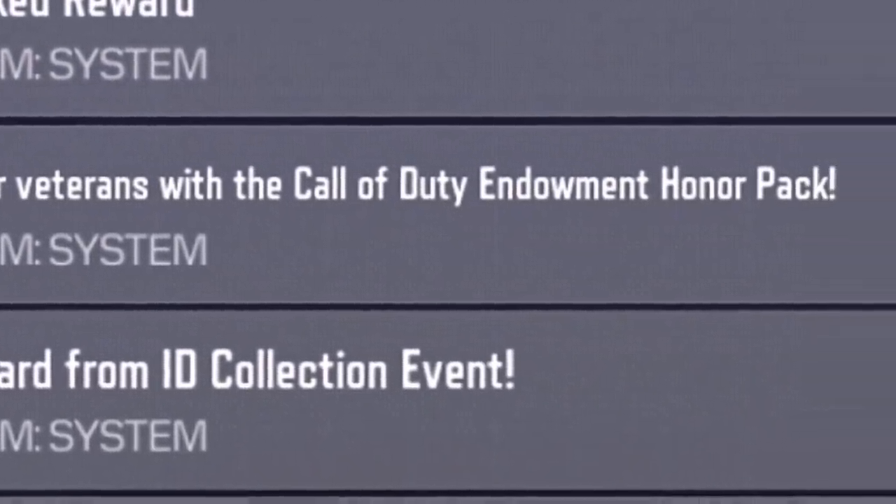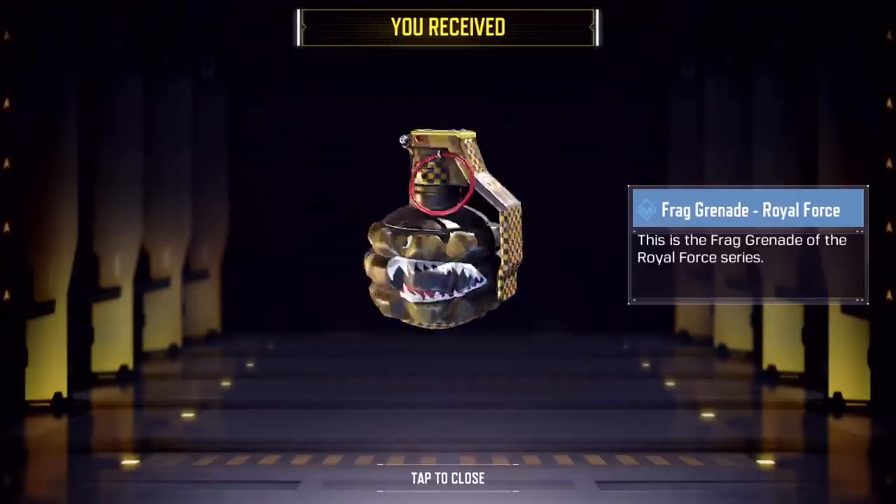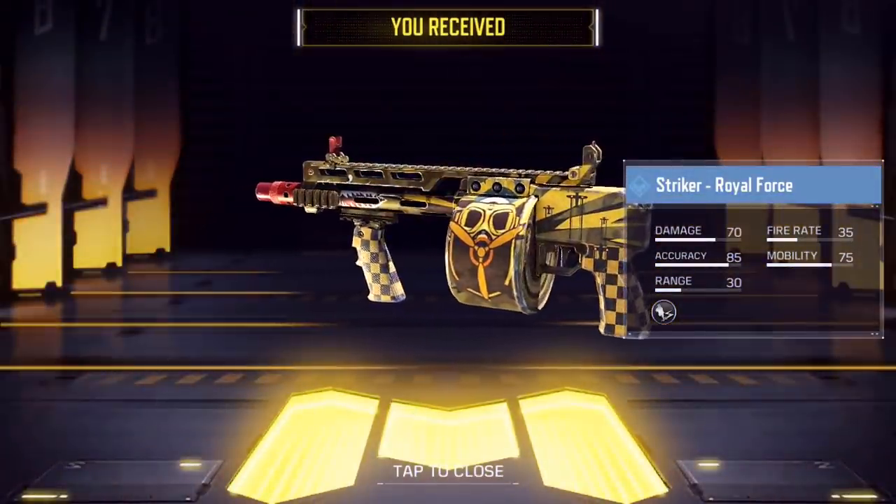It says 'Honor Veterans with the Call of Duty Endowment Honor Pack.' Support civilian careers for vets by purchasing the Honor Pack. The endowment's first-ever mobile pack includes a Striker shotgun and grenade. The offer is available for seven days, and 100% of the proceeds received by Activision will go directly to helping veterans in the UK and US find high-quality civilian jobs.